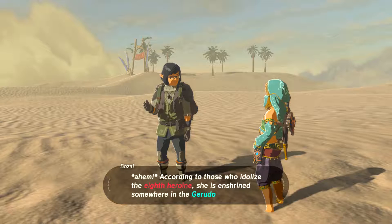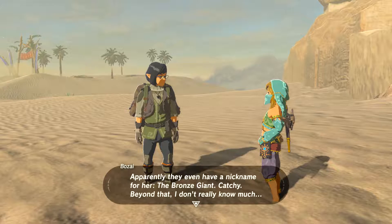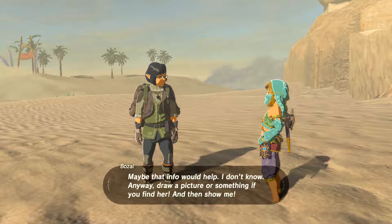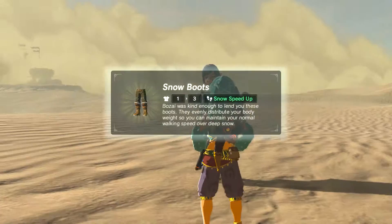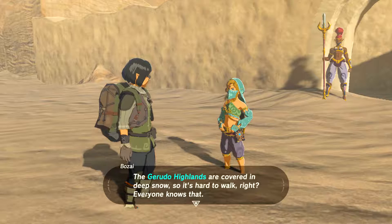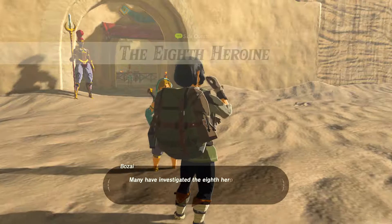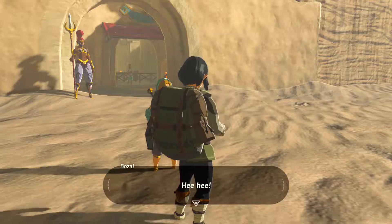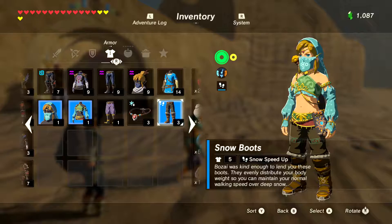Alright, let me see if I can find this heroine — this guy must have the itch going on. Somewhere in Gerudo Highlands — okay, the Bronze Giant. Oh sweet, so we got a free set of snow boots! That will help us. Looks like he's lending these to us so we can actually go and find the eighth heroine.